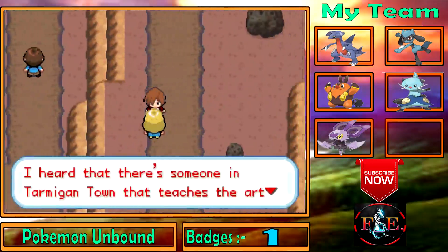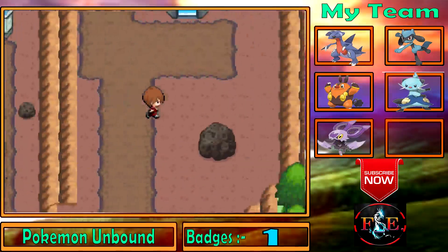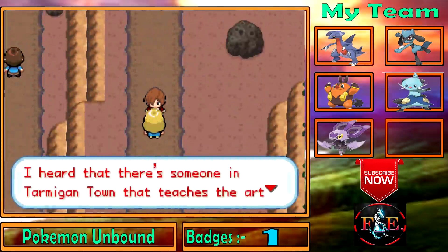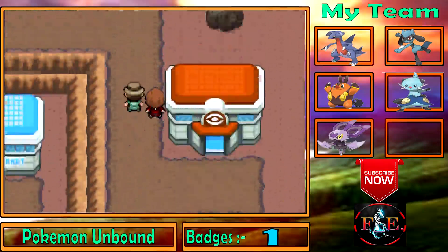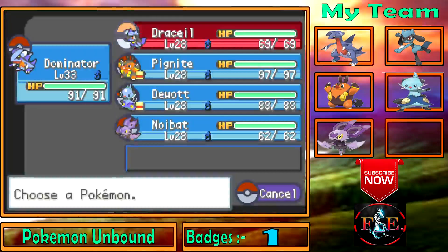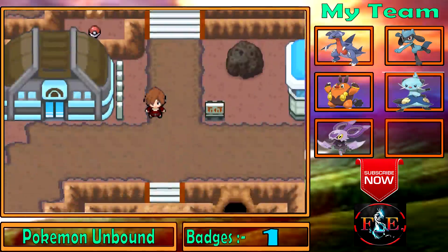I heard there's someone in Tramigan Town who teaches the art of Mega Evolution! We have some Mega Pokemon here — Drusil and Dominator which can Mega Evolve, like Mega Garchomp and Mega Lucario. That would be just awesome.